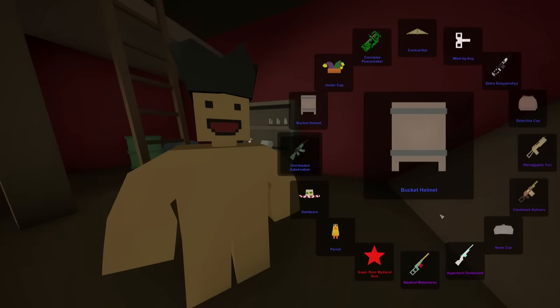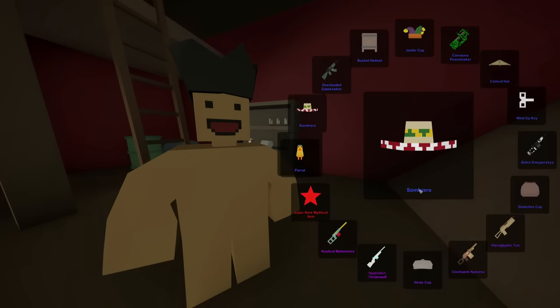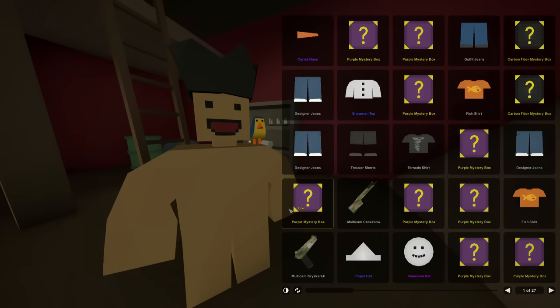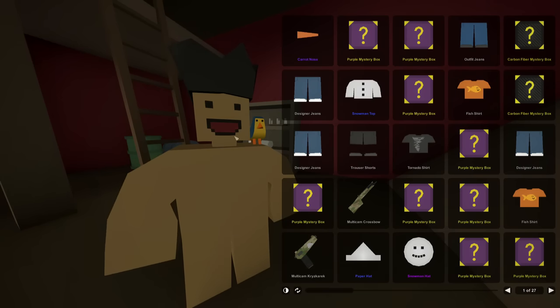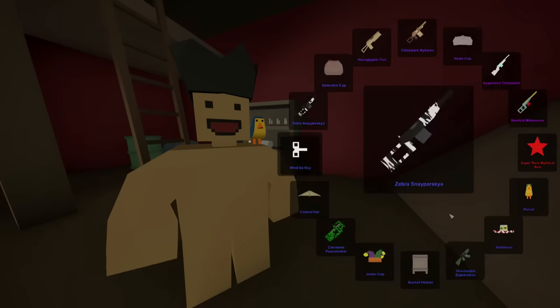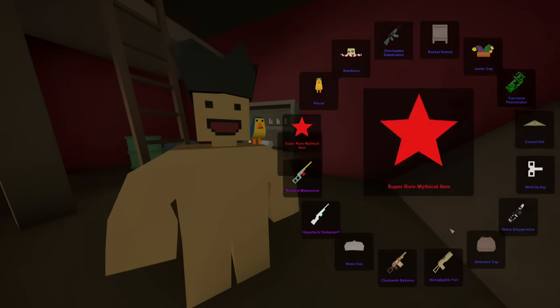Is this a parrot? Yes! We got a parrot! Dude, I'm so equipping this thing. Oh heck yeah, give me my parrot. Oh yeah, check him out. That is so sweet. Now I just need some parrot pirate clothes or whatever. But anyway, that is awesome. That's honestly one of the only things that I really wanted out of this unboxing. So I suppose we're 50% complete with my objective. Now we're just waiting on that Hypertech Timberwolf.